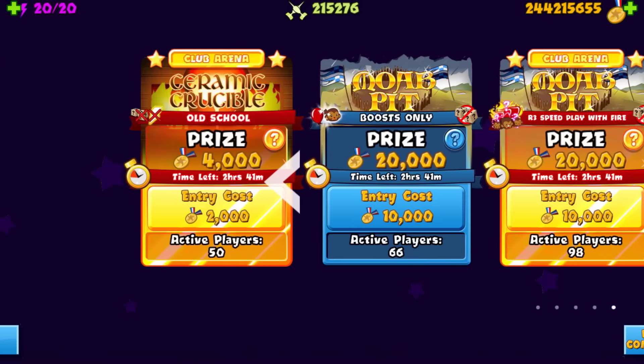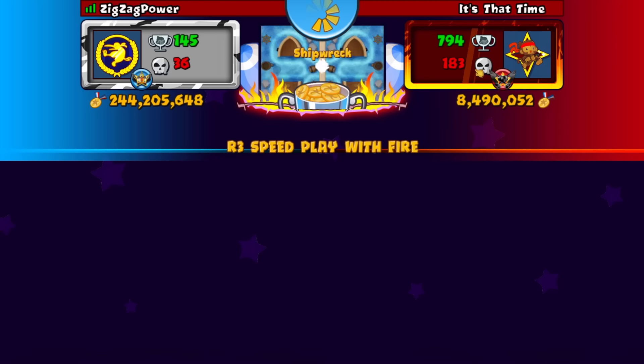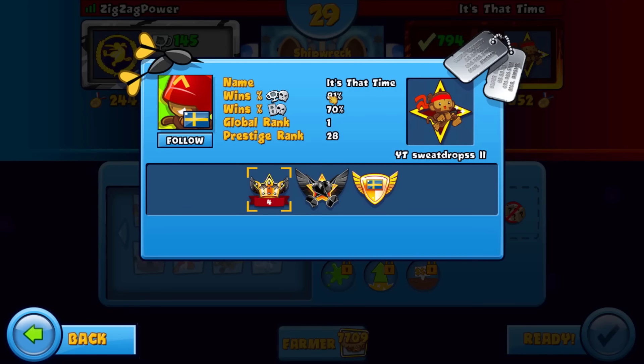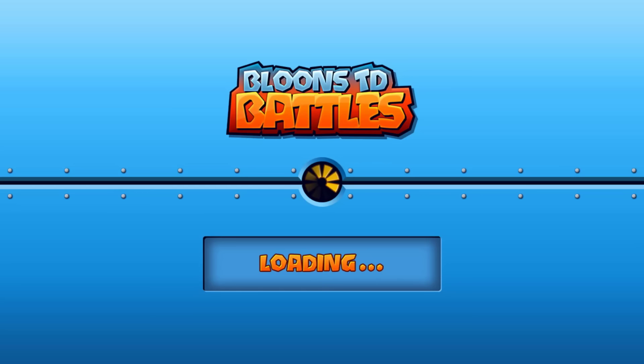Let's get in one more. Our opponent has a decent amount of wins — 81 win record and he's Rank 1. This guy's probably been grinding this all day, so this might be a little difficult. We got Monkey Acid, Intense Tower Boost, and Fertile Soil.